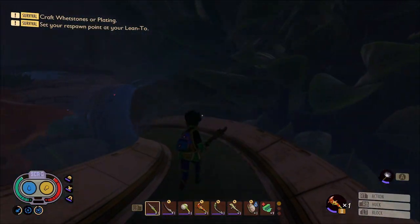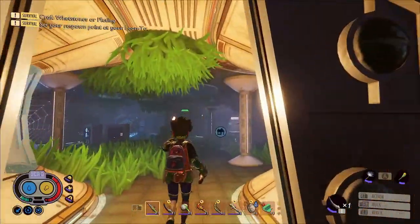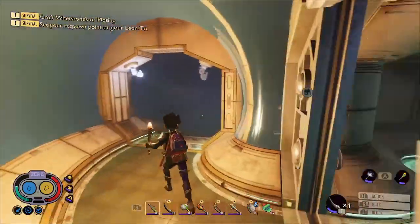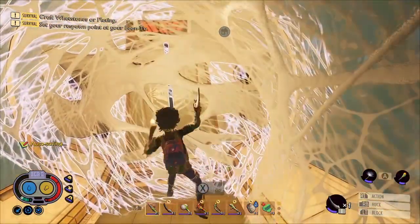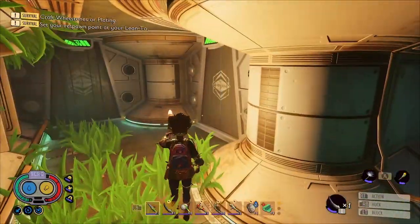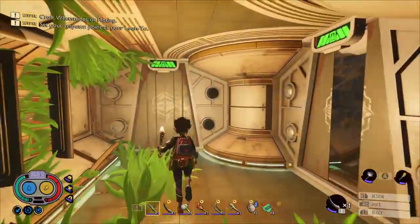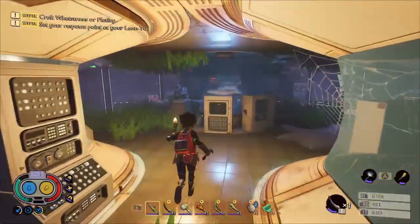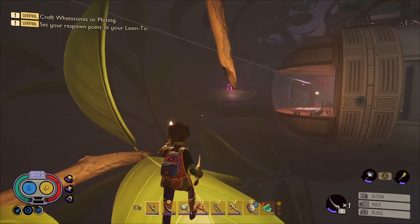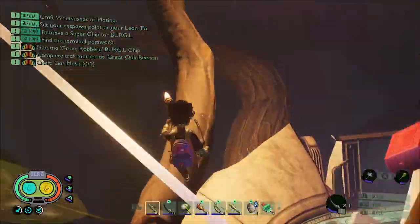If you go left from here this will take you back down to the first room where we killed the orb weaver jr., so if you open that door that's all joined up now. And if you go back the other way that will lead you to another door you'll need to hack through, and that leads to the room where we first killed the Tay's tea — so that's all joined up. Now we want to go back to the orb weaver jr. room and we're going to take that zipline there. But we don't want to just jump onto the zipline because the berry was blocking the way, so we'll need to find our way back up.